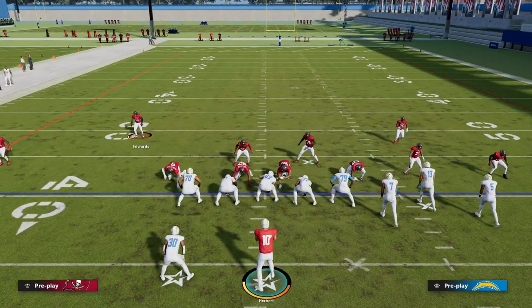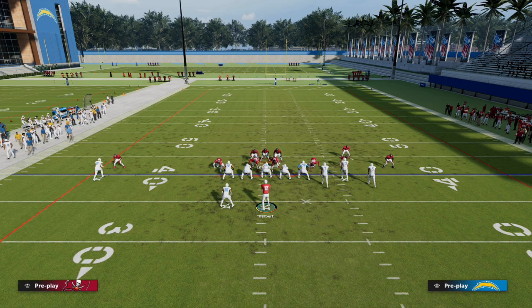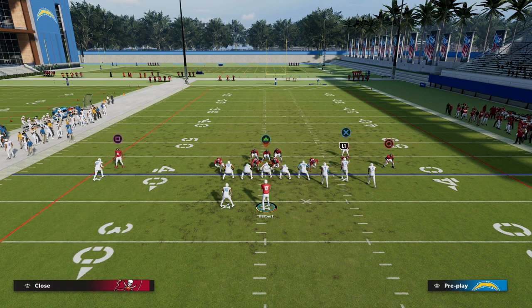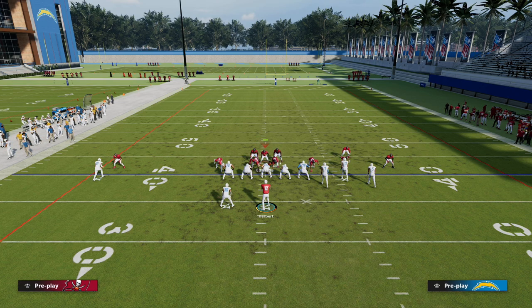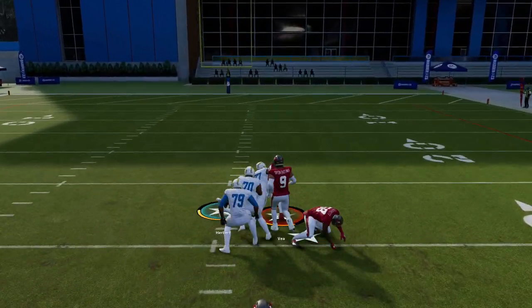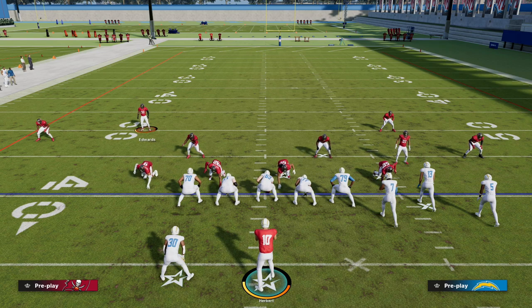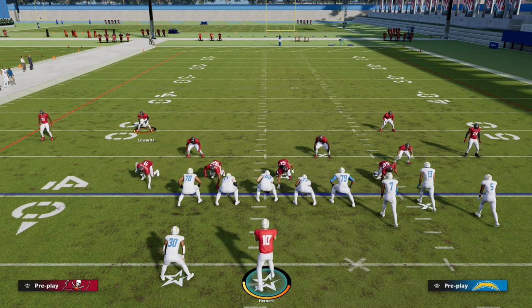This blitz is great to force them into max protect, or you can drop into coverage. The beauty of this alignment against trips formations like bunch: I can man the linebacker on the running back, he'll do a good job there, and on the right side I can drop the other defender into man coverage on the tight end. You can see how the safety alignment really helps a lot. Nickel normal arguably gets some of the better pass rush sheds in the entire game, and now we're in max coverage. There's a lot you can do with this defense.